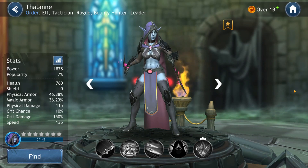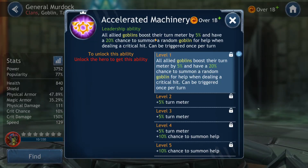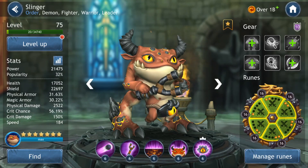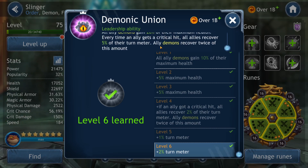The other part of turn meter manipulation is turn meter gain. We have 3 characters with a leader ability that gives turn meter to their own team. Talan gives 10% turn meter to all elves upon landing a critical hit, making them a lot faster than normal. General Murdoch boosts the turn meter of goblins on his team by 20%. Slinger's turn meter gain is a bit reversed — enemies need to make critical hits on his teammates, and then all allies recover 5% turn meter each time, or 10% if they are demons.